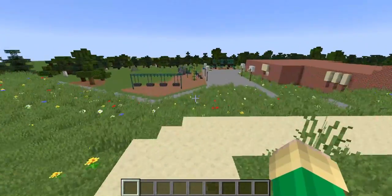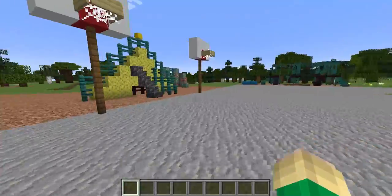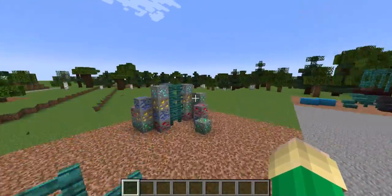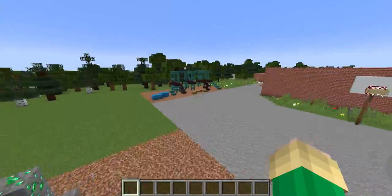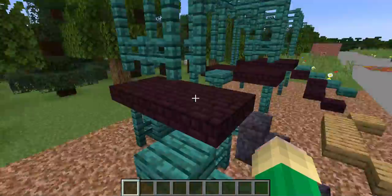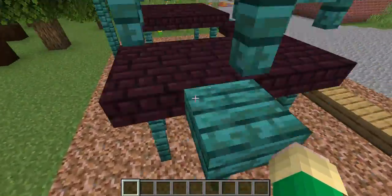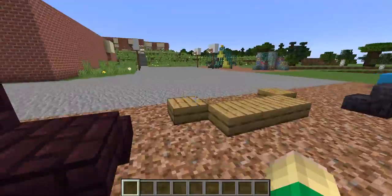Heading over to the lower playground, we got the cheese and the rock wall — this is still at Euclin. And then for the lower playground, we just got this. That's the best I could do. You can mess around with it.